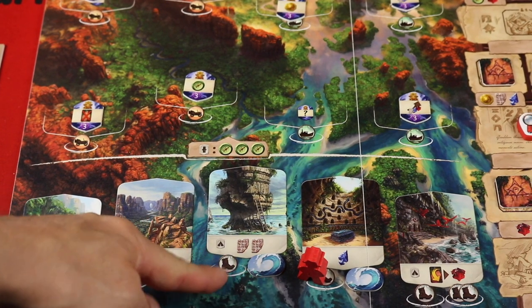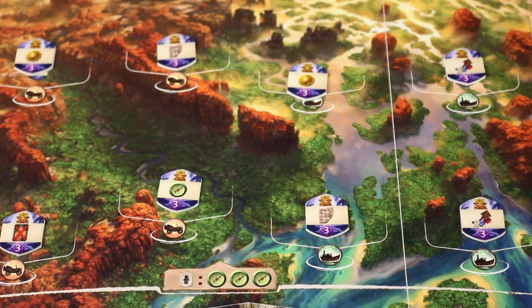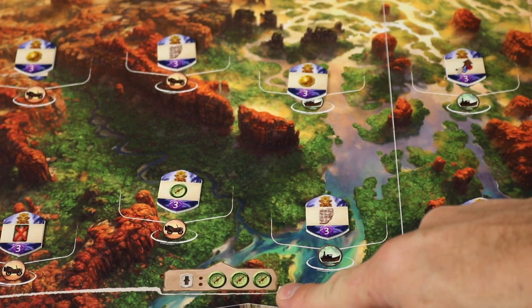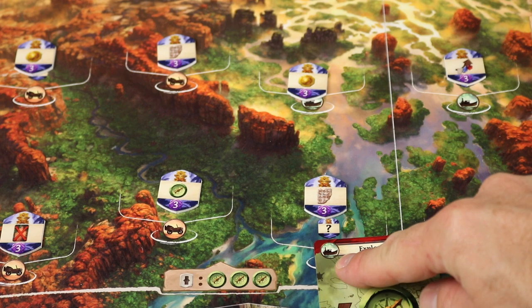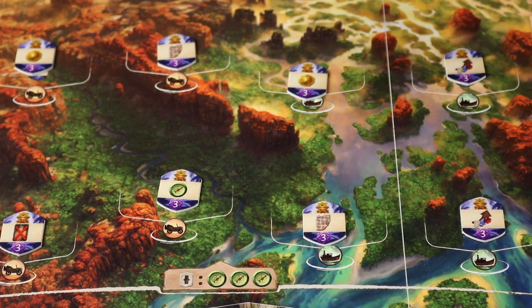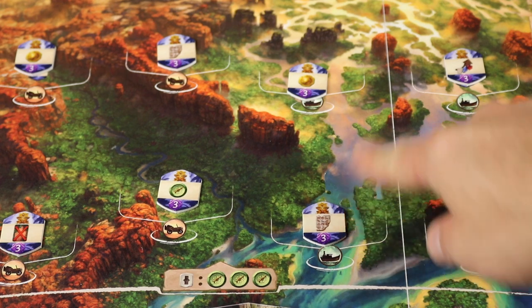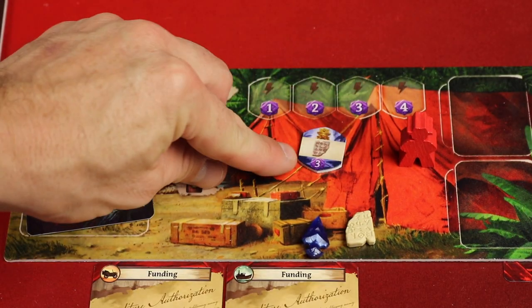Another thing you can do is explore. To explore you need to pay the travel cost depending on the level you're going to — this one needs three compasses to get this far, and in this case you'd also need a boat. Some cards in the game give you even better travel; there are cards with an airplane icon that can take you anywhere, and you can always spend two coins to hire an airplane as well. When you explore a spot, you get the bonus shown there — in this case simply a scroll. Once you use it you flip it over.